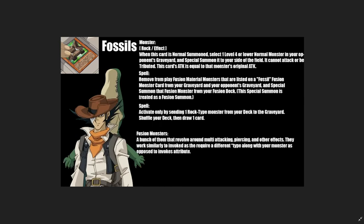All his fusion monsters interact similarly to Invoked, where you're banishing from your graveyard using different attributes or types. There's also a spell card that reads: send one Rock monster from your deck to the graveyard, shuffle your deck, and draw one card — essentially Upstart Goblin for Rocks. Rocks get some graveyard advantage, and with Fossil Fusion you want cards in the graveyard anyway.